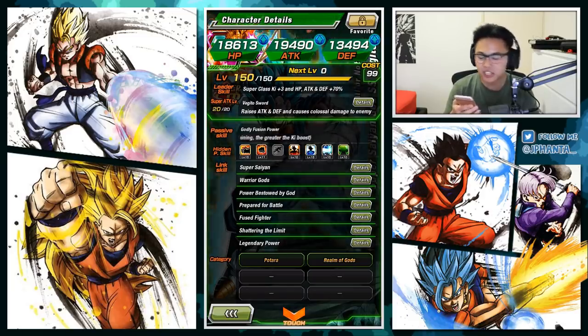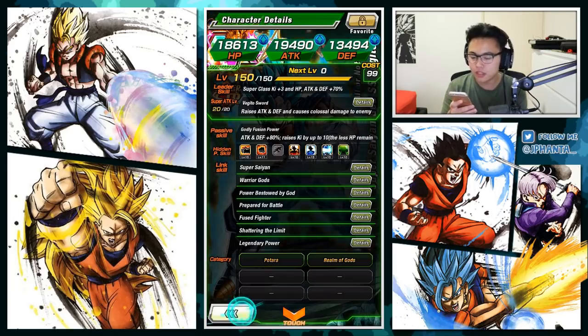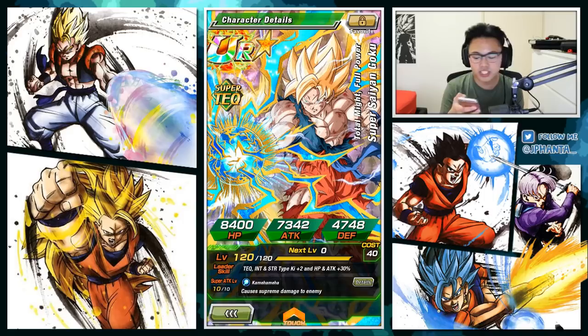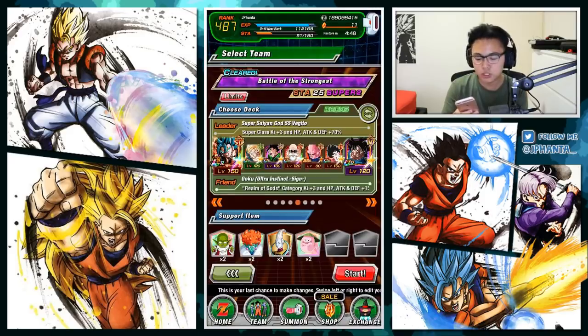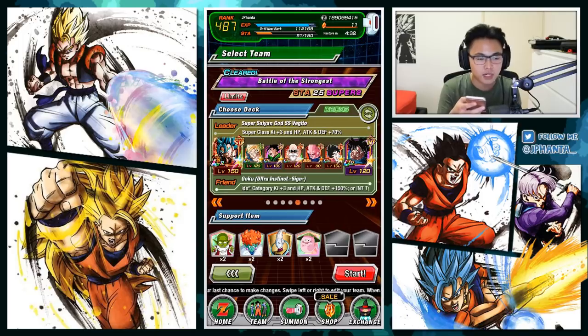Link skills are Super Saiyan, Warrior God's Power, Bestowed by God, Prepared for Battle, Fused Fighter, Shattering the Limit, and Legendary Power. We won't be using many of these since there aren't many free-to-play cards with this link skill set. For categories we have Potara and Realm of Gods. The team: UI Goku is there for the Realm of Gods category, giving a 150% stat boost for that category and 50% for in-type units. The rest of the team are supportive units — Goku gives allies attack and defense +25%, Gohan gives super class allies attack +20%, Master Roshi gives STR types attack and defense +30%, Buu gives STR types attack +25%, and Videl has a great chance to give allies attack and defense +20%.